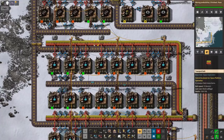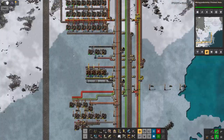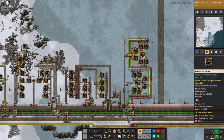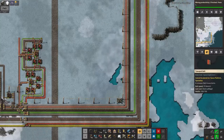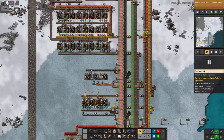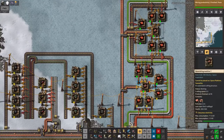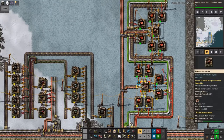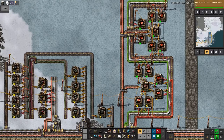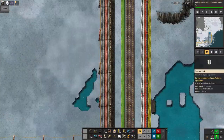The main thing blue science needs are red circuits, which are being mass-produced down here — I just pull them off the belt, and if there aren't enough I need to make more. It looks like about three quarters of the machines are running, so we are making more than we're using, but there's a lot of space on the belt and I could probably bump that up a bit.